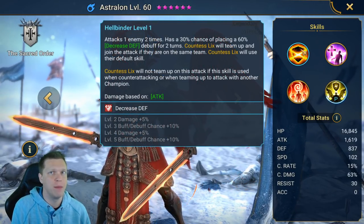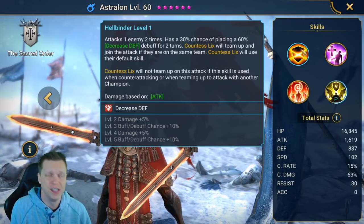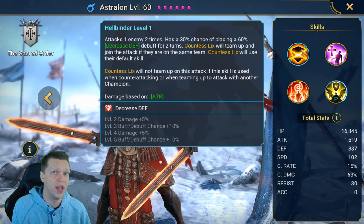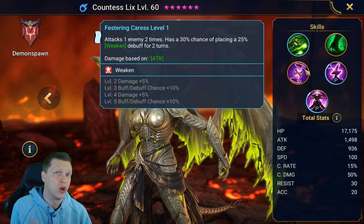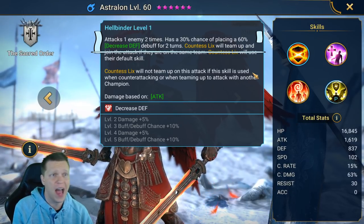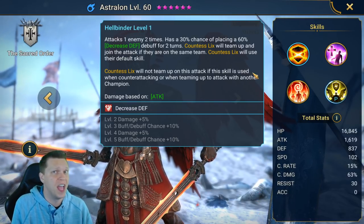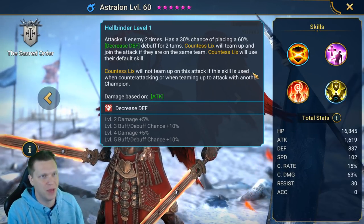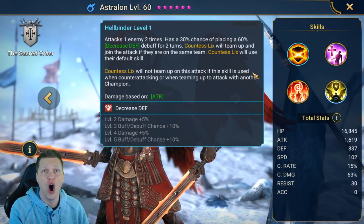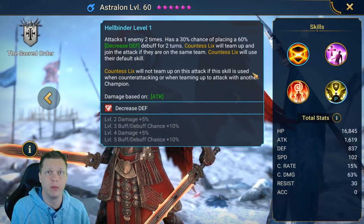Diving into the abilities, the A1 is a multi-hitter that hits twice and places the big version of decreased defense. The cool part of teaming up with Countess Lixis is she will join with her default ability, attacking the enemy two times and placing Weaken on top of Astralon's decreased defense. They're covering both bases, both doing a multi-hit, and they share common animations — you get the big version of decreased defense and Weaken onto the target. It's a very synergistic and cool tandem A1.